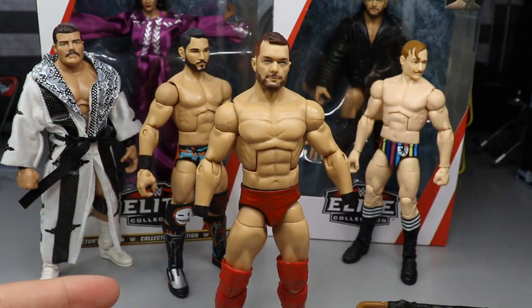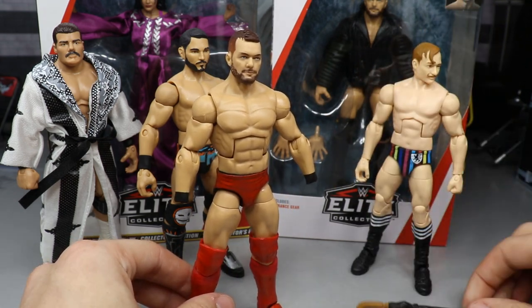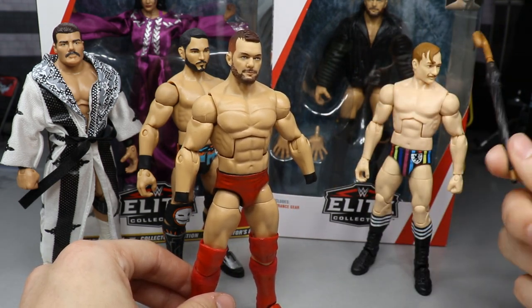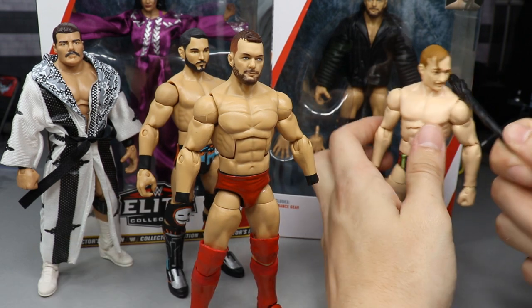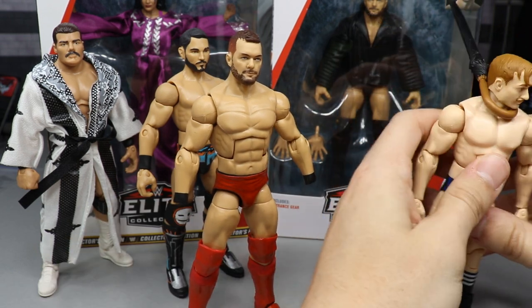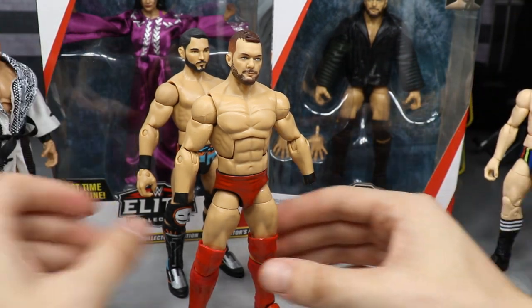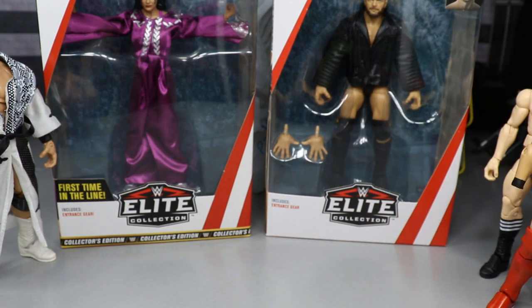We've already taken a look at Jack Gallagher — it's your basic Elite Series 56 Jack Gallagher. He also comes with an umbrella, very cheap from Amazon. I'm going to hook the umbrella around his neck right here. There we go — so there's our three customs and one pickup.